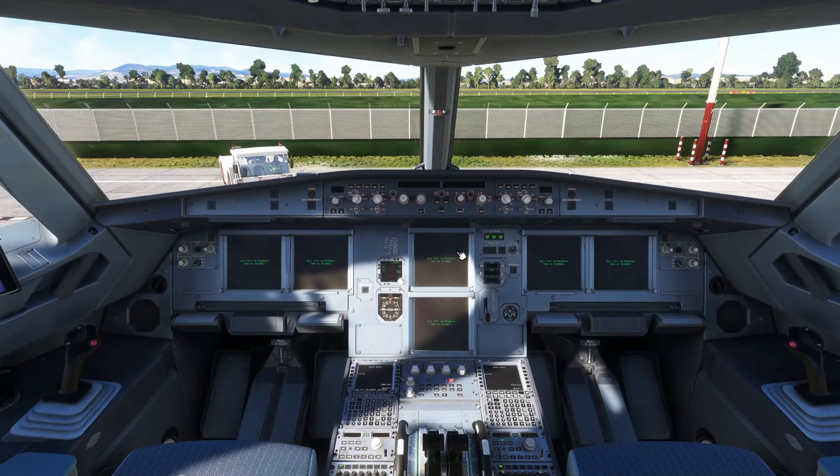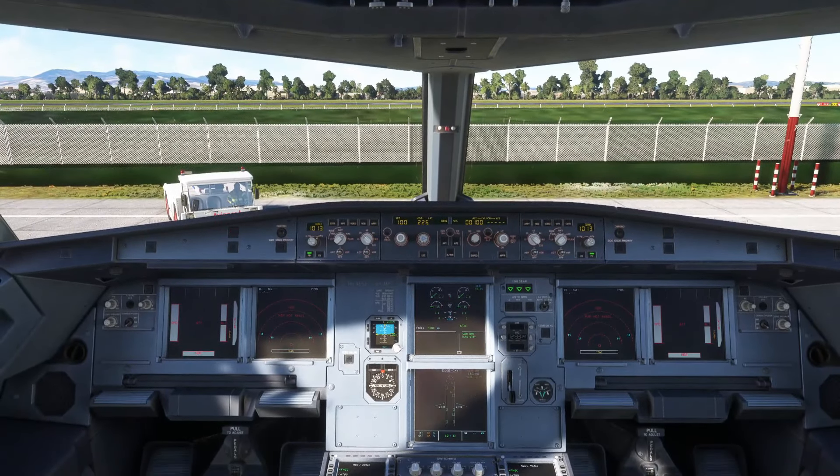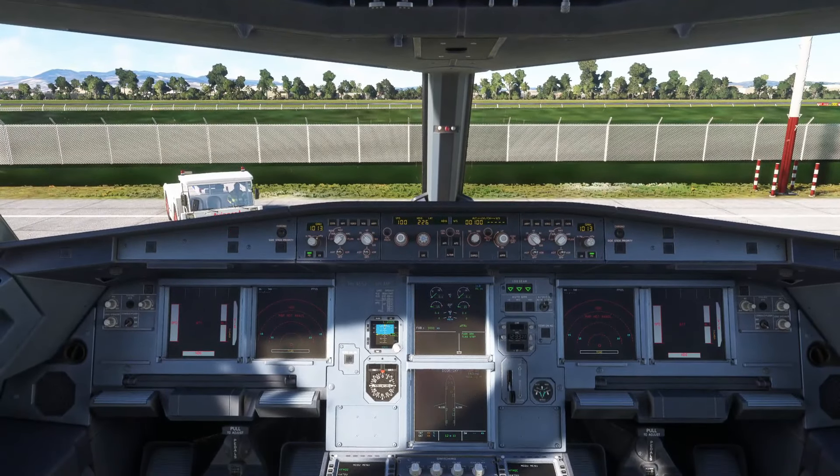Venimos aquí: batería 1, batería 2, listo. Y external power. Revisamos que las baterías hayan quedado por encima de 25.5. Ahora vamos a esperar a que los sistemas de la aeronave hagan sus propios testeos y seguimos con la preparación.